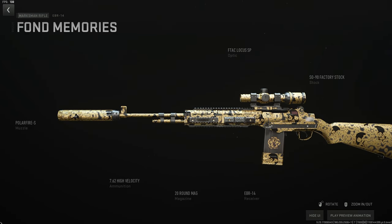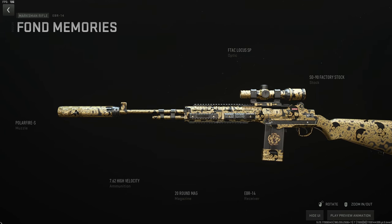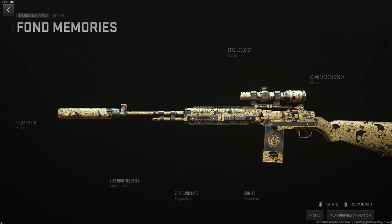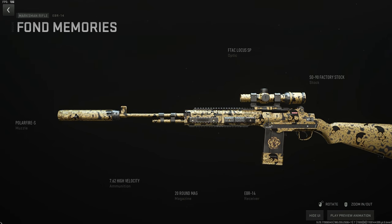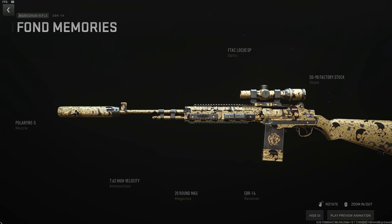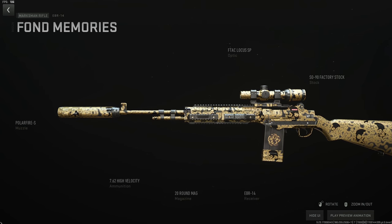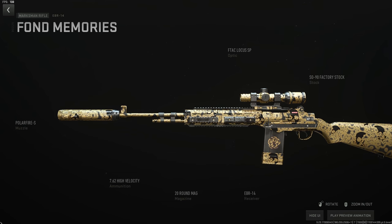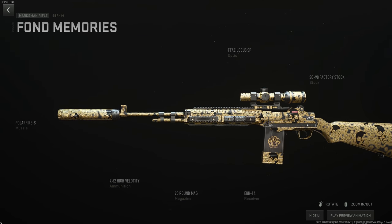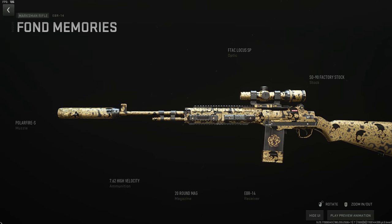The EBR is top-tier meta that no one is using, and it has a 15-minute cooldown. It's essentially a sniper contender — only four shots with a headshot or three with two headshots. This build has almost zero recoil and can kill people out to 400 meters. Use the Polar Fire S suppressor for maximum velocity, high velocity ammo, 20-round mag as the largest, the FTAC Locust SP scope, and the SO90 factory stock for maximum stability and recoil control.